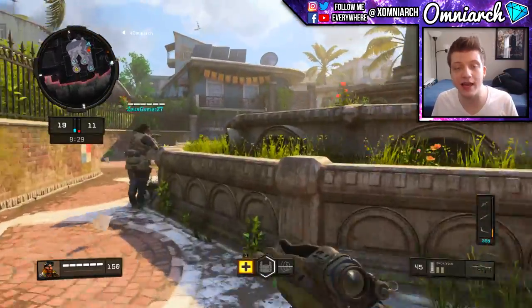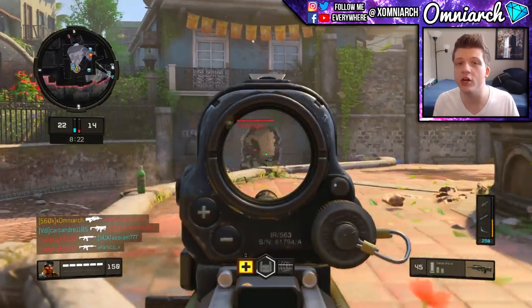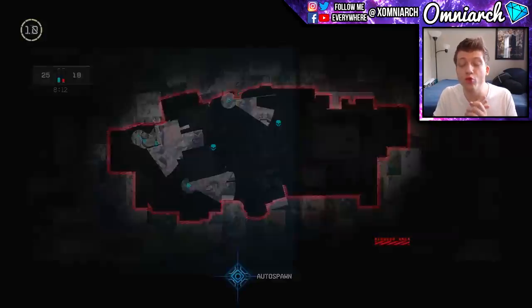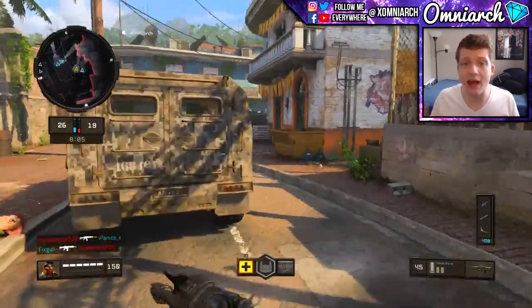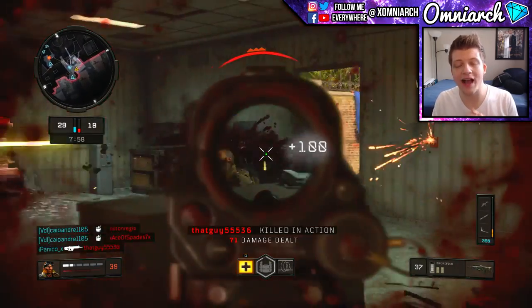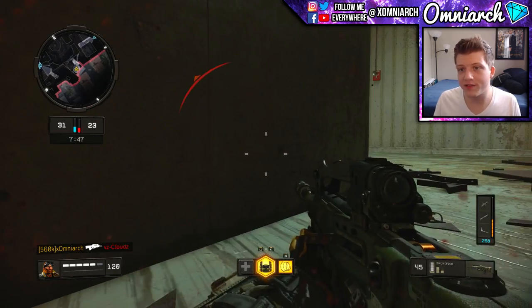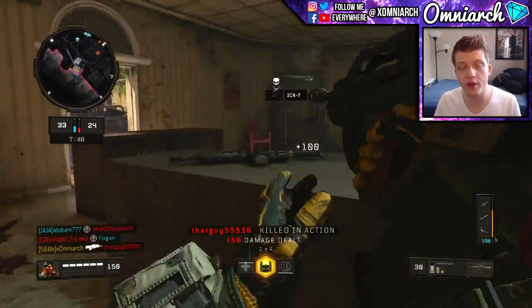Let's move on to some of the guns you unlock earlier in the game. I definitely recommend sticking to assault rifles. The ICR-7 is the one you get right out of the box and that gun is really, really good. I was using it a ton because I wasn't a fan of the MX9, which is the submachine gun you first start with. The ICR-7 is really good at long range — it's kind of a laser, especially if you put on Grip Tape. It's really good at medium range as well.